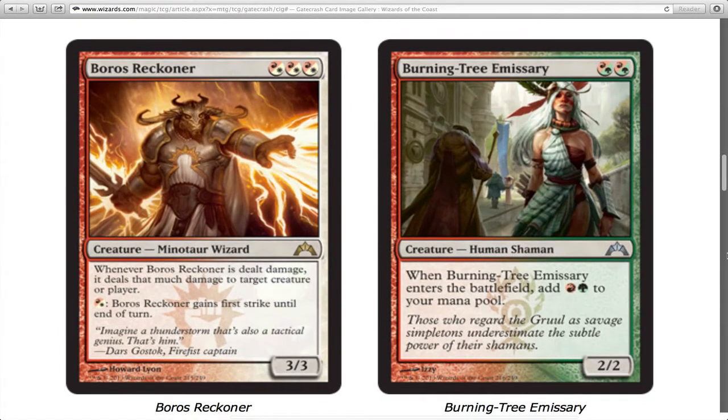Burning Tree Emissary is not getting enough love. It's essentially a free 2/2 — a Grizzly Bears for free — and it also mana fixes for you. If you have two red mana and a card in hand costing one red and one green, you play this first, get the red and green, and cast the other card. It's incredibly good in limited; I'd want eight of these. Imagine having four in hand and playing them all on turn two. If you have nothing else to play it's just a 2/2 for two, but otherwise it's amazing.